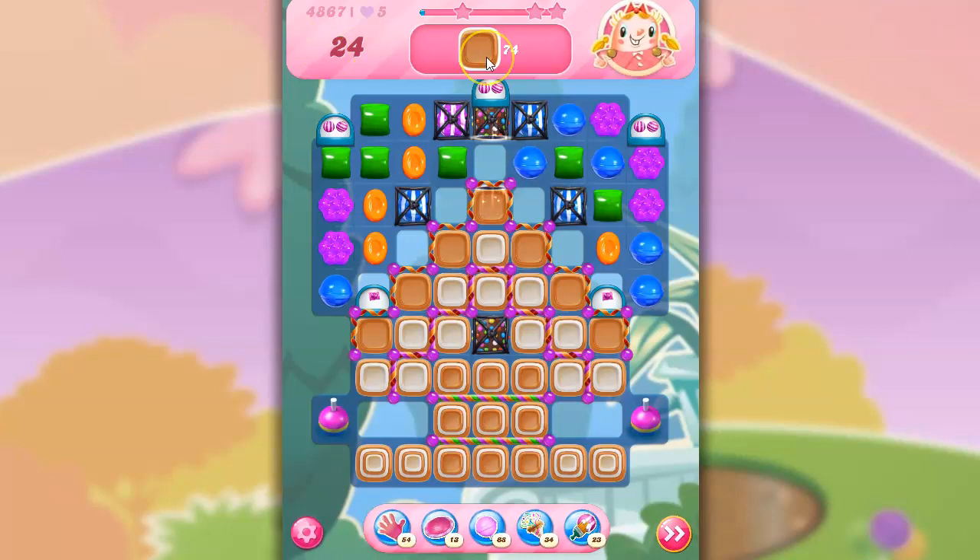Anyway, we've got 24 moves to clear out 74 toffee, and we have got Candy Curls and Cutouts in the way. We also have this toffee in the way — that's what we need to remove.